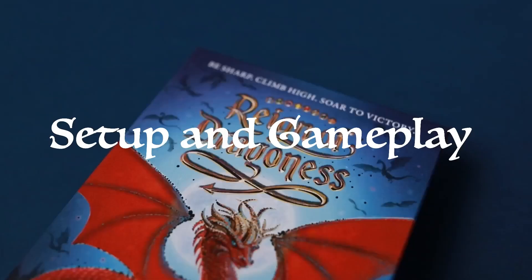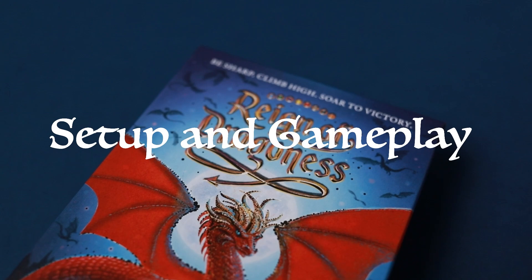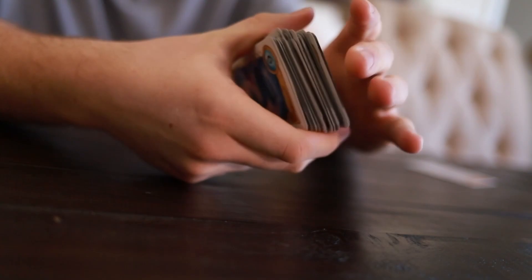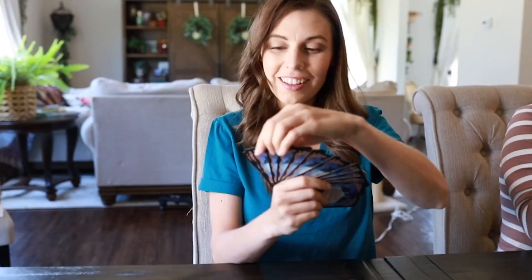To set up the game, players will choose one player to be the dealer. The dealer will consult the table here to determine how many clans and special cards will be used in the game. Feel free to pause this video to have a longer look at the table. Start with five suits for three to five players. Playing with two players is possible, but not optimal. After the deck is ready, the dealer will shuffle the cards and deal 13 cards to each player. Now it's time for the games to begin!